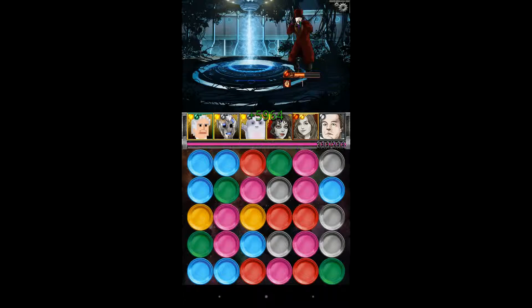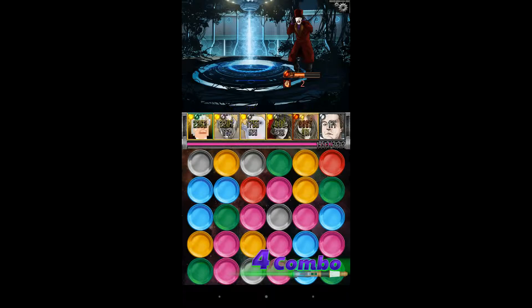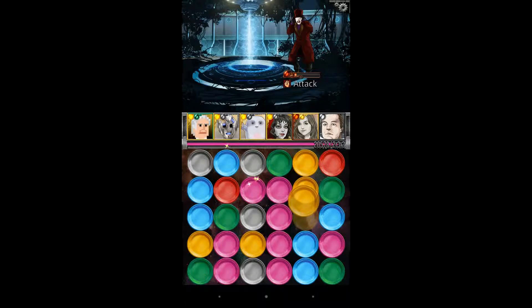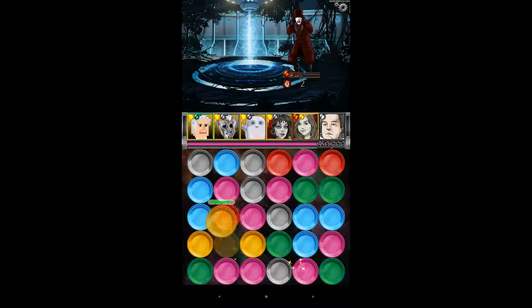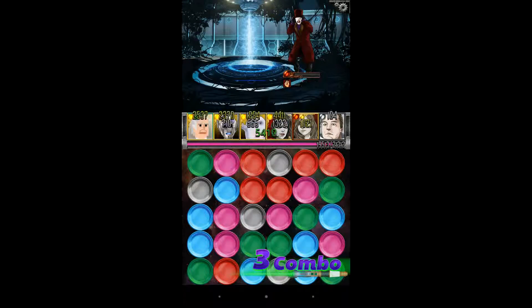Now here comes the fun stuff. Polly Wright has been added to the store for five time crystals, so if you want to get her straight away you can buy her. But she is coming in the chapter four levels this week as a rare drop. So it's up to you whether you want to spend your time crystals or not — I won't be, and we're trying to get her legitimately by playing the game.